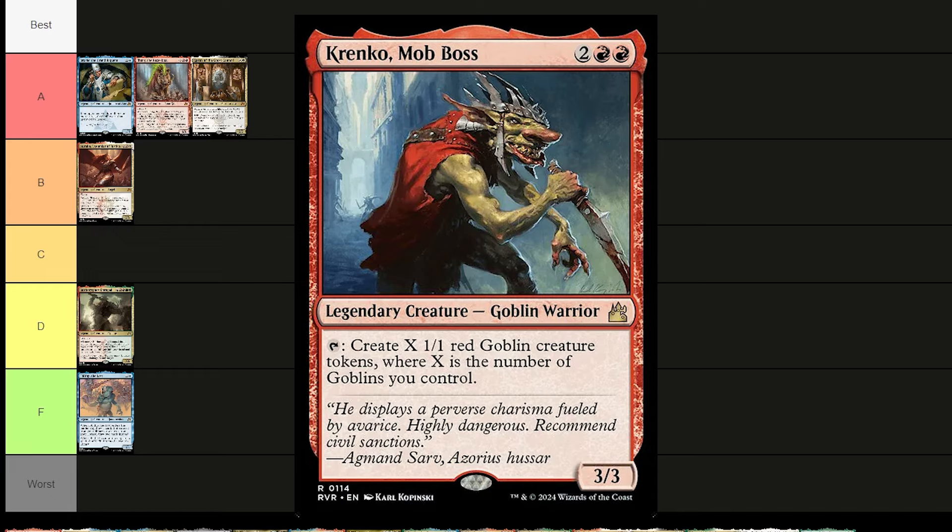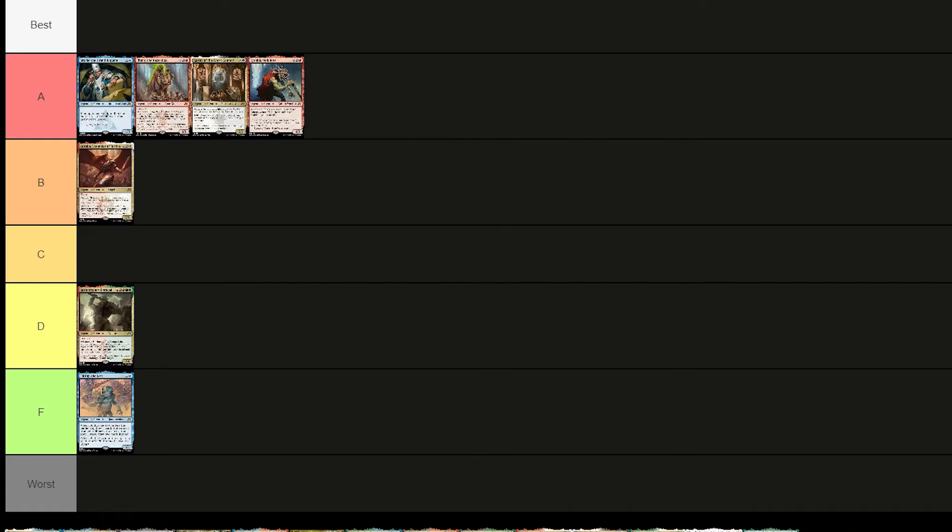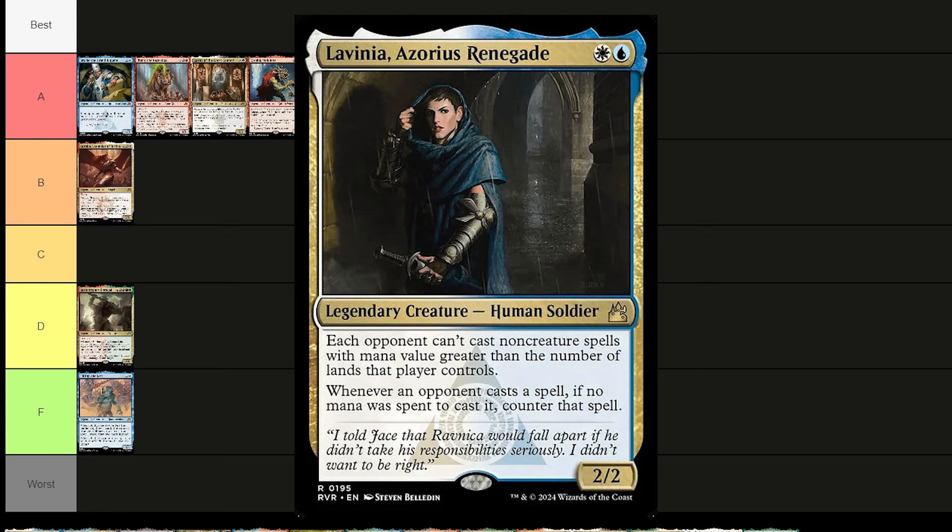Krenko, Mob Boss costs two red and two — a 3/3 goblin warrior. Tap him to create X 1/1 red goblin tokens where X is the number of goblins you control. Everybody knows how busted Krenko is — he's an A tier, super beefy, super mean. Just get tons of goblins. He's the goblin man.